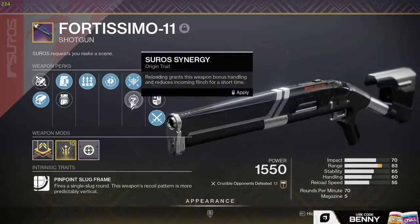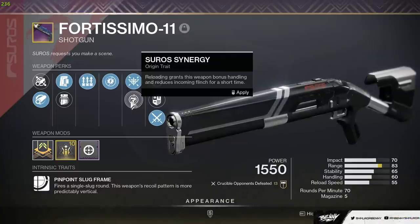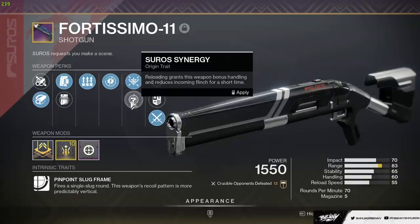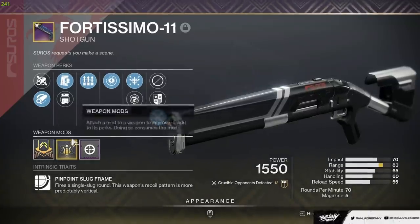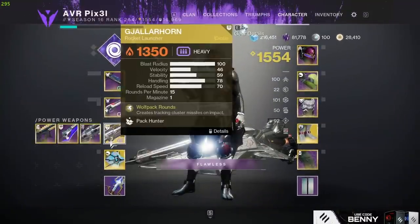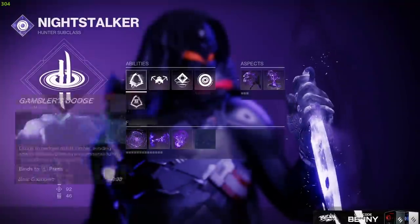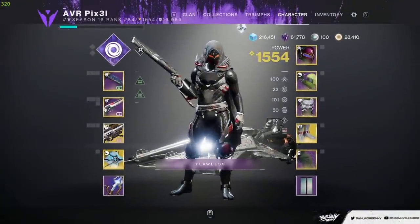It also has Suro Synergy — reloading this weapon grants bonus handling and reduces flinch for a short time. This seems really good on the slug because you actually have to hit headshots, so reduced flinch is nice and handling is always going to be good on the shotgun. This is also paired with a range masterwork. We're going to start on Void Hunter to see if we can sneak up on some people, get a couple headshots. Shout out to Pixel for letting me hop on and try it.